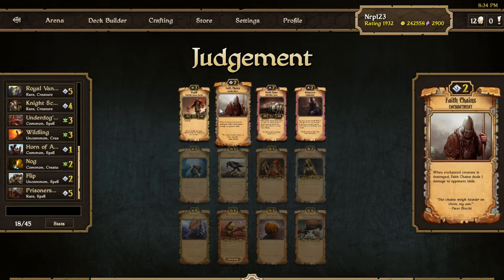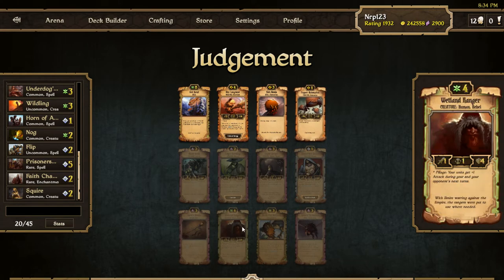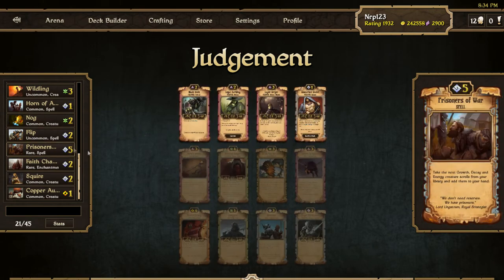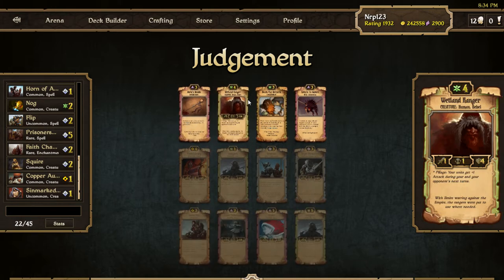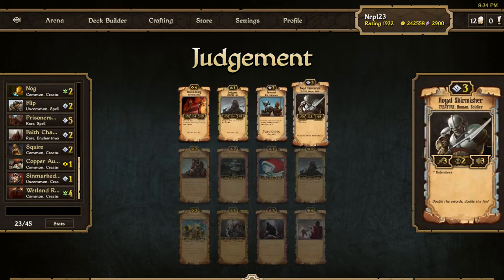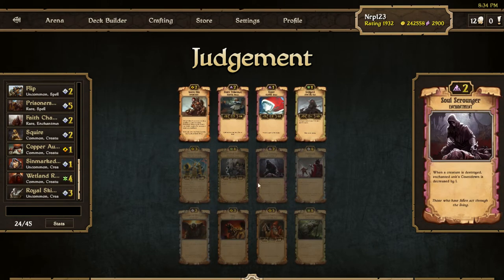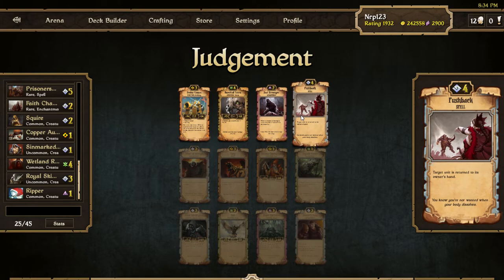Faith Chains, Squire — we could have a Zealot here, and there's a Ranger. Copper Auto is good for the Prisoners of War, or there's a Royal Skirmisher that is really really nice — so let's take the Sinmark Zealot there. On Ranger, who knows. Royal Skirmisher — wow, all four of these are good scrolls actually. I'll take the Scrounger here, and I'll also take the Ripper. I'll take the Pushback — it's on color and it's a useful scroll.